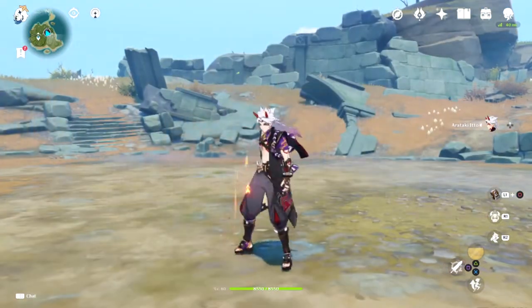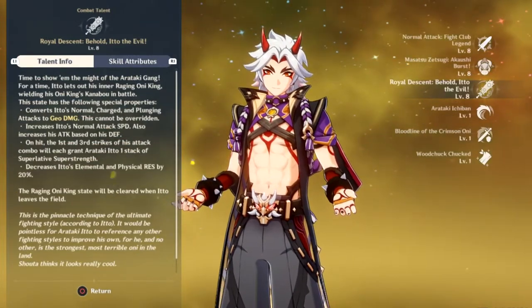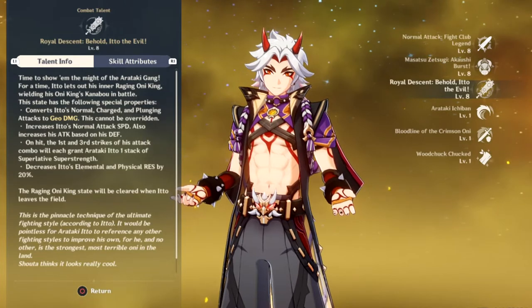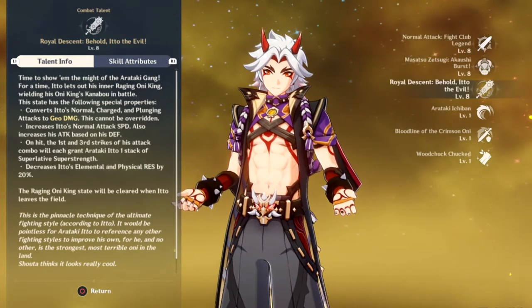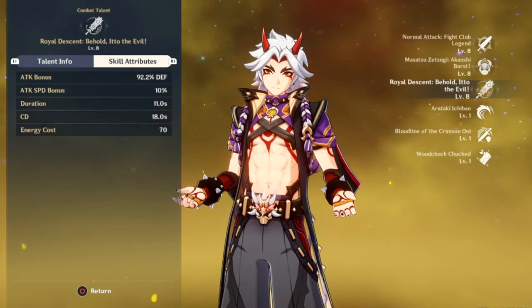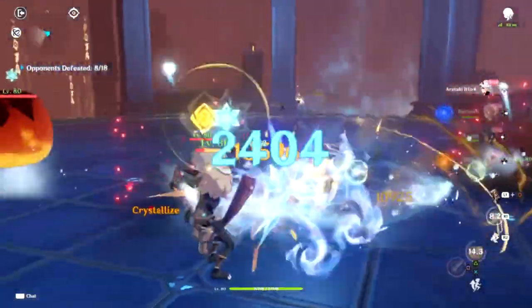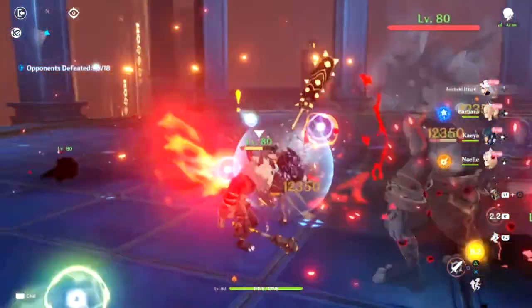You will also want to upgrade your burst talent, as a lot of Itto's power comes from his defense. Itto's burst allows a huge chunk of his defense to be added to his attack stat before any attack talent modification takes place. So while attack is nice, prioritizing building up Itto's defense will allow him to perform better in the long run. This means he's only really in top fighting condition when his burst is ready to use, so if you're not a fan of swapping out your characters, you will have to make some modifications to your build. Upon using Itto's burst, his normal attack combos will also give him a Superlative stack on the first and third hits, meaning a full combo will yield maximum Superlative stacks.